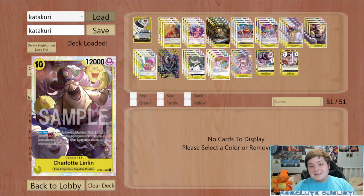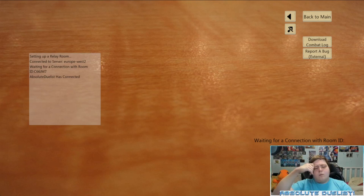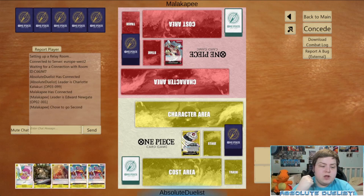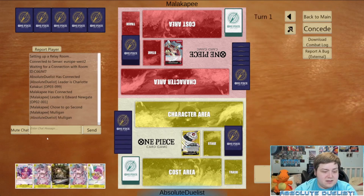Now let's get into some actual games to show you gameplay of the deck. Our first game is against Whitebeard, which is technically our worst matchup because they get their life down really quickly, limiting our ability to abuse their life. Our opening hand isn't the greatest so we're going to mulligan.